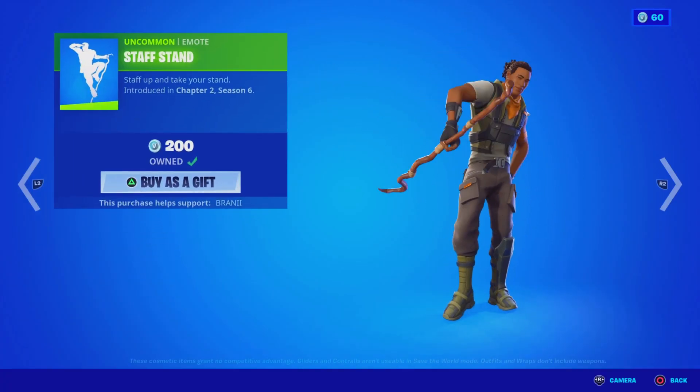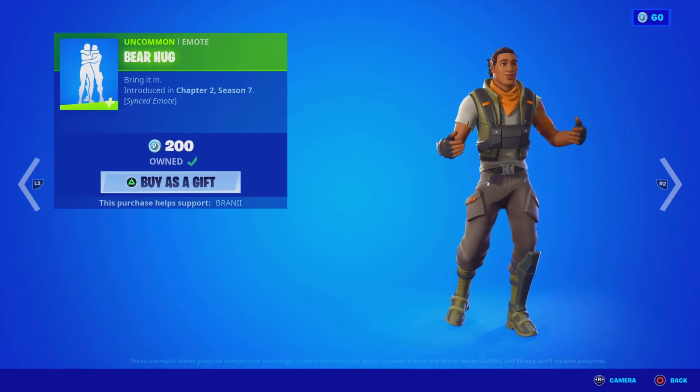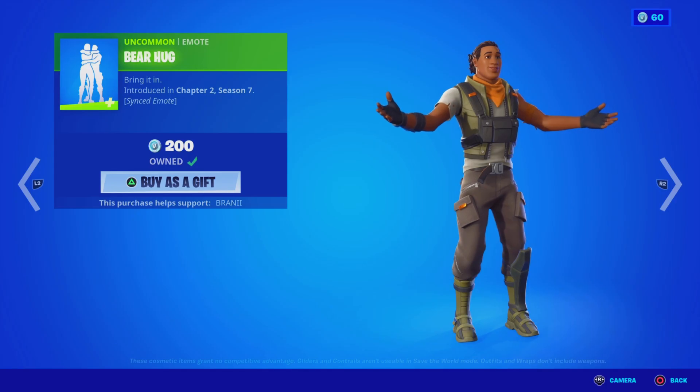Recon Expert skin is back. We got the Aspen skin back. We got the Pump Up the Jam emote back, the Free Mix emote back, the Staff Stand emote back, and the Bear Hug emote — pretty cool.